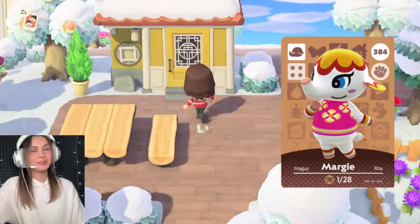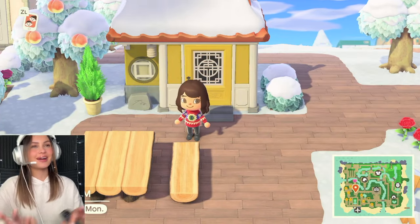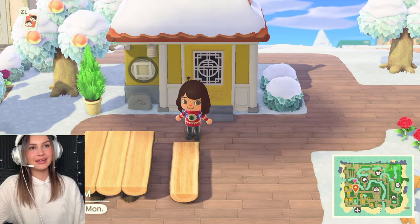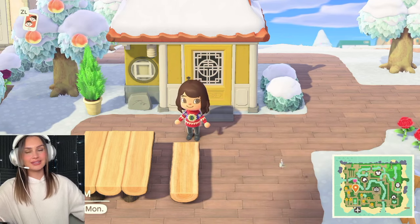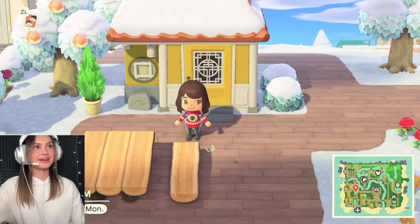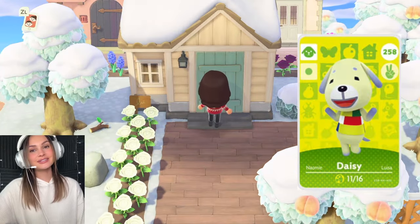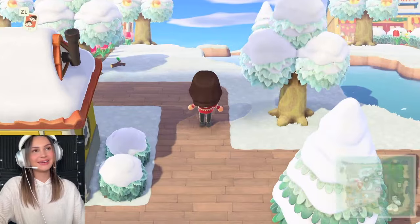Up here we have Margie's house — she's like a circus elephant. She's not that cute but I had her on my Nintendo DS and she was one of my favorite villagers. I try to collect all my favorite villagers from different games into this one — from the Wii, from the DS. It's a freaking family reunion on this island. Then up here we have Daisy's house and she is so cute — she's like a little lavender puppy-looking thing. Now let's head on up.